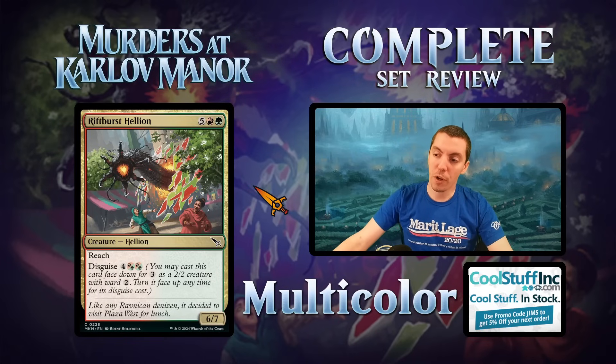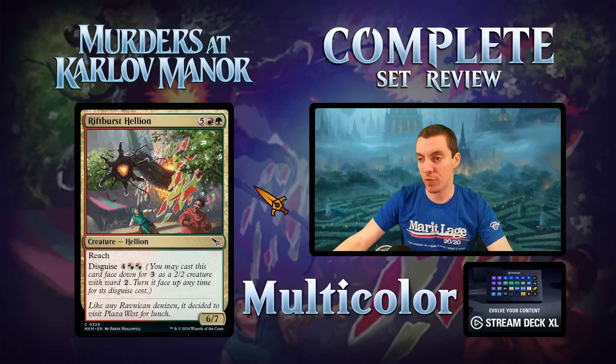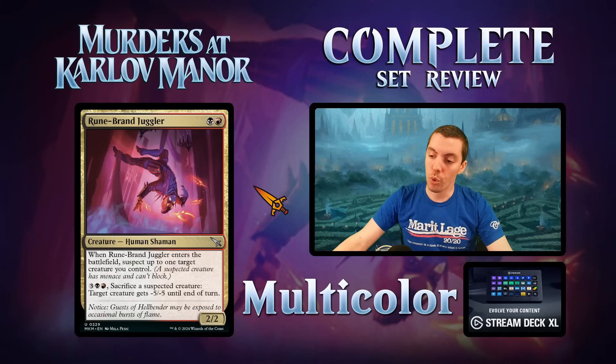Rift Burst Hellion — Gruul common flip card. A 6/7 reach for six that flips over for six. Just good sizing — big boom boom.